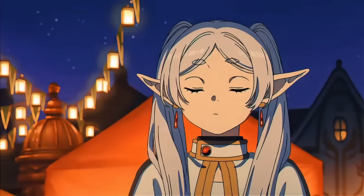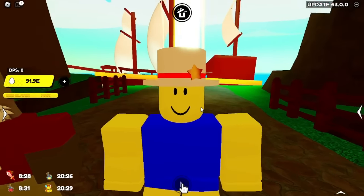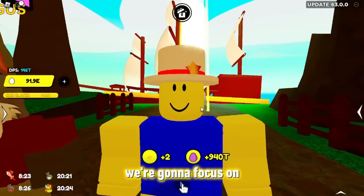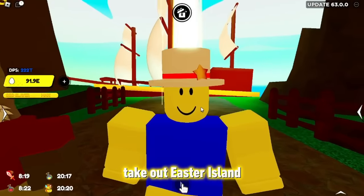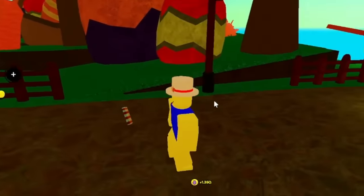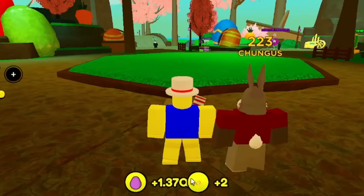It looks like they might be taking out Easter Island by tomorrow, so today we're going to focus on what you guys should do before they take out Easter Island. As you can see, I already have my Big Chungus over here on auto attack killing some enemies and getting those bunny tokens.